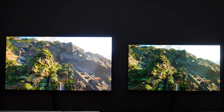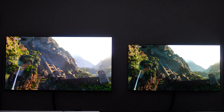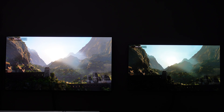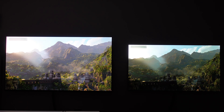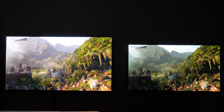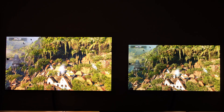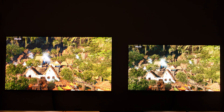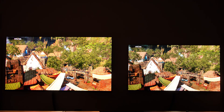There we go — some sunlight. Nothing looks overexposed in person. Keep in mind, the camera is trying to track both of these simultaneously, so it's going to be tough. Colors are darker on the LG, which might lead some to believe they look more natural, but people say the same thing when they look at a Sony after they see a Samsung. Vibrancy and pop is not a bad thing.